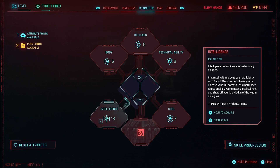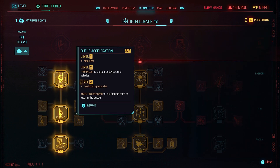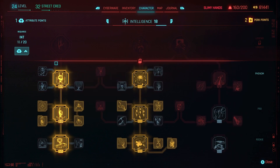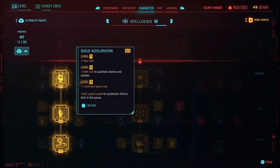You also want to pump some points into the hack queue, because the hack queue allows you to queue up your quick hacks. First, you want to start with a combo of Sonic Shock and then whatever quick hack you like after that — and that's how you hack without getting traced.